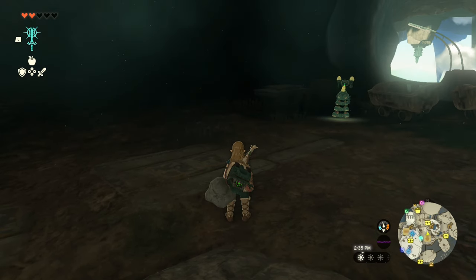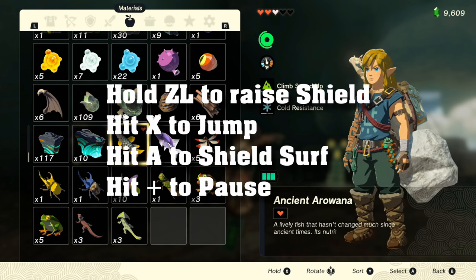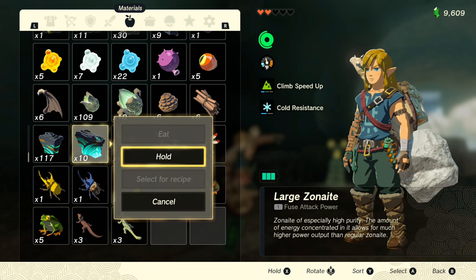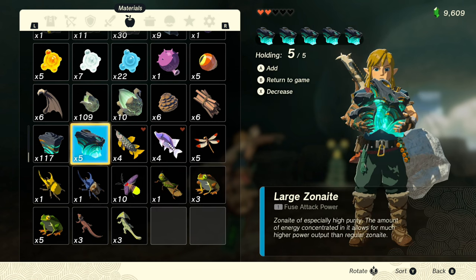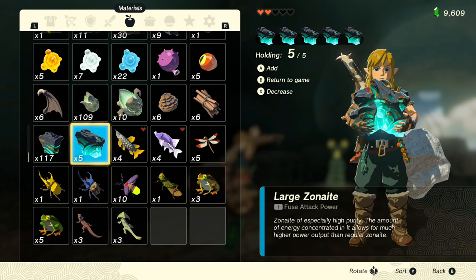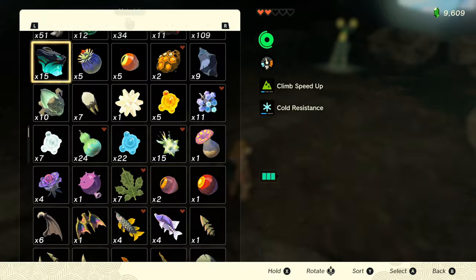What you want to do is hit ZL to hold down your shield and hit X and A to jump, then hit pause to bring up your menu and pick any item you want. But if you want to duplicate as many as possible in each go, go ahead and select five. I chose to do large zonaite. Now the key is to hold down X and B together to unpause. You'll drop your items and when you pick them back up, you'll notice you have five more than what you originally had.